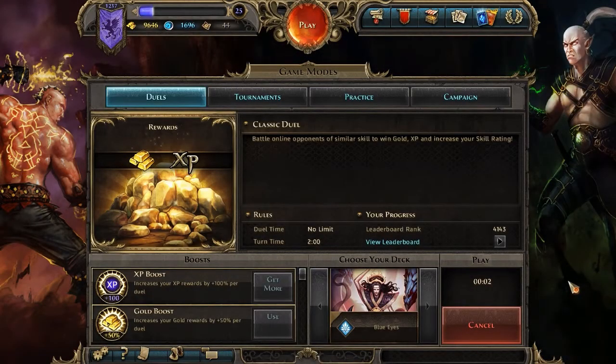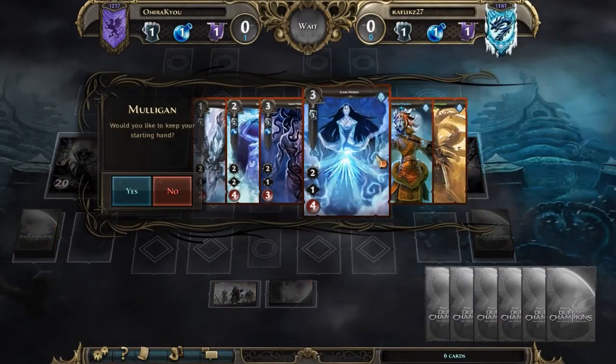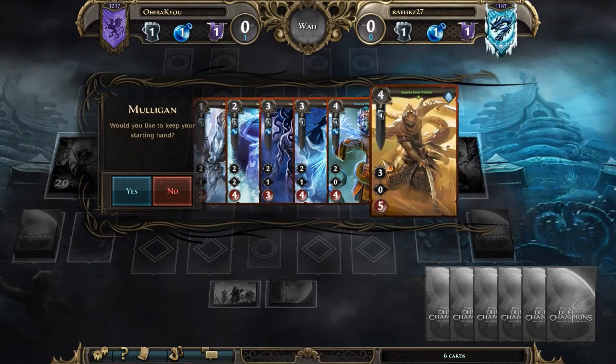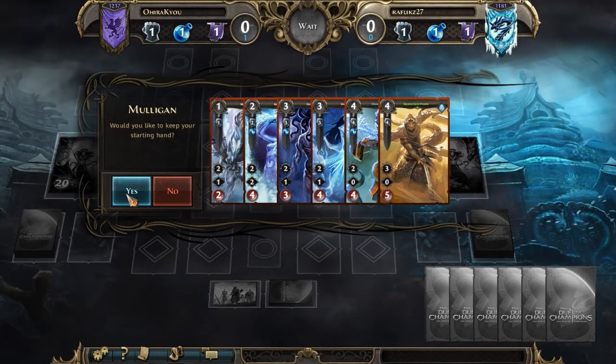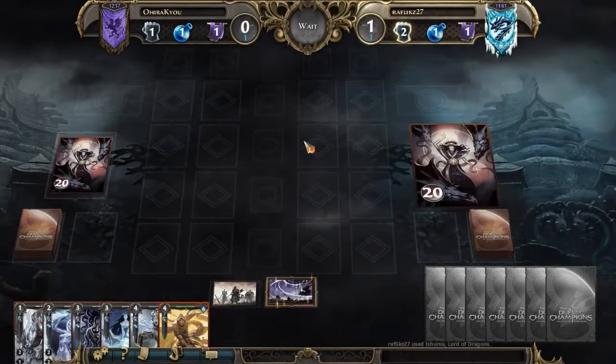Hi there, we're back to Ashuma now. Oh wow, that was really fast. So we got the outmaneuver, and we're fighting another Ashuma. Yeah, I'd say this is a really great start. Not bad at all. We got the ambush. Pretty good.